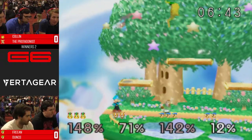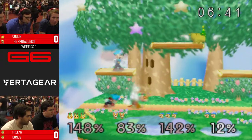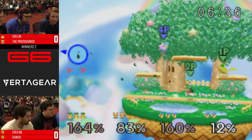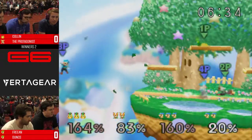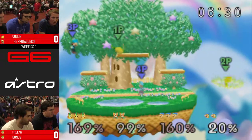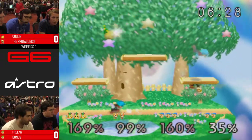People still have a lot to learn on edgeguarding Luigi. Colin needs to get the ledge, go for a ledge drop, air, and cover that way. Or maybe a stage spike back air — it doesn't matter. Because you can't edgeguard Luigi. Yeah, you just can't.